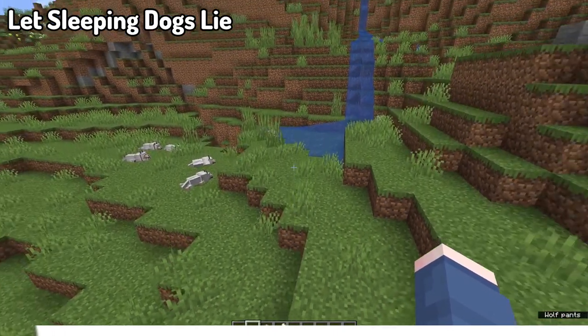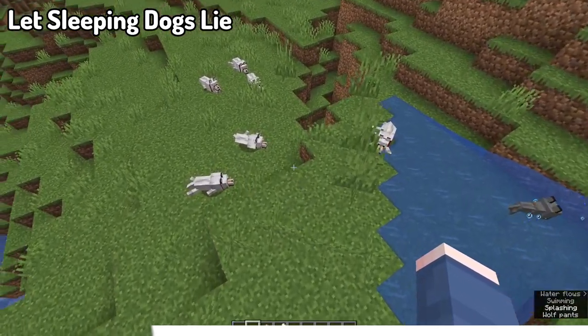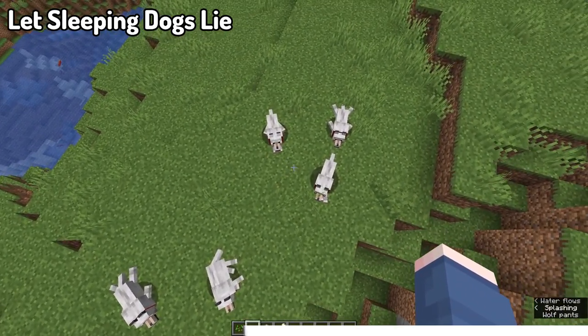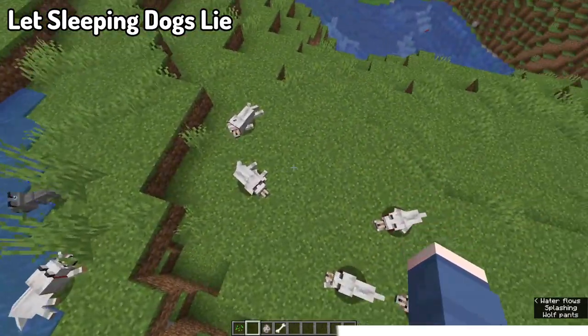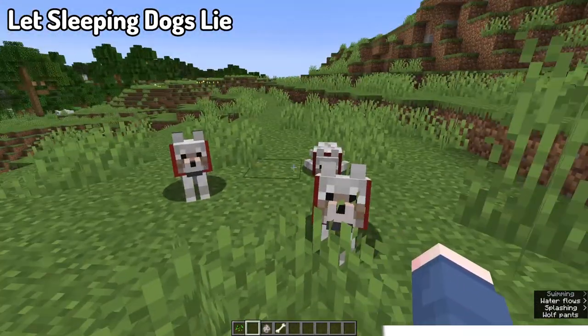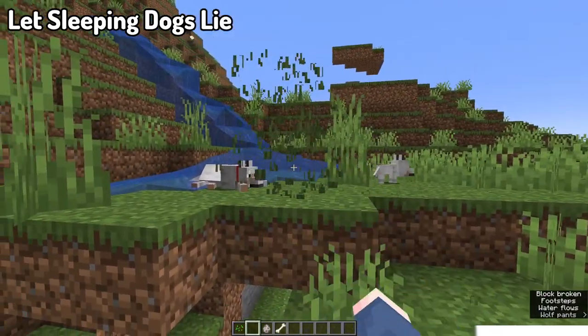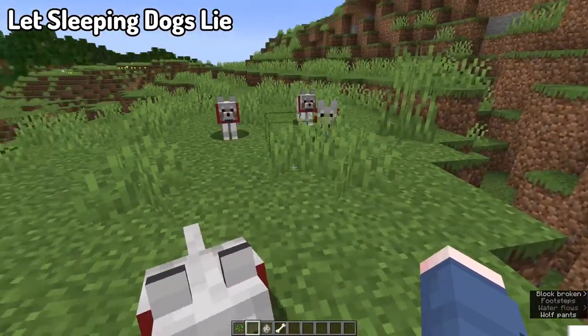Moving on to the next mod, we've got Let Sleeping Dogs Lie, and the idea is very simple — it's the literal meaning of the name. When a tamed dog is sitting down and you're away from it, it will lay down into one of various poses and get back up once you get close enough. This is a client-side mod and does not require installation on the server, as only you see the effects — it doesn't do anything in actual gameplay aside from look cool.